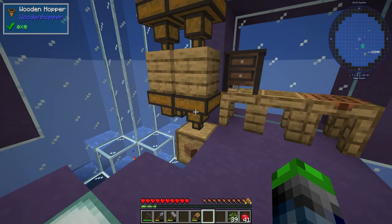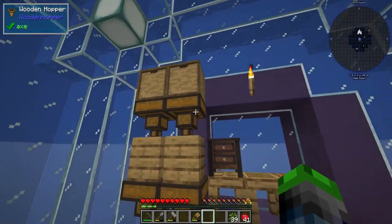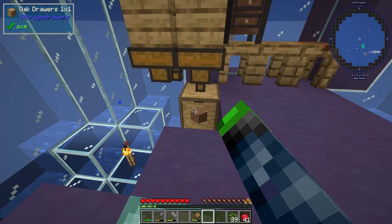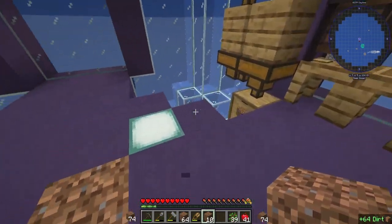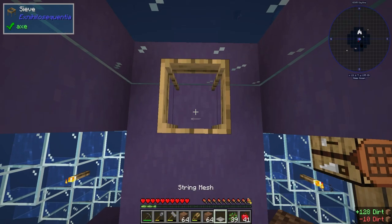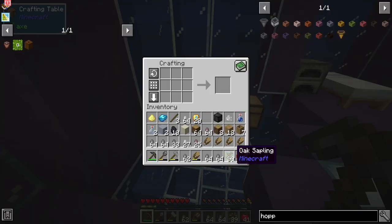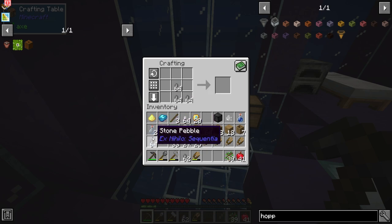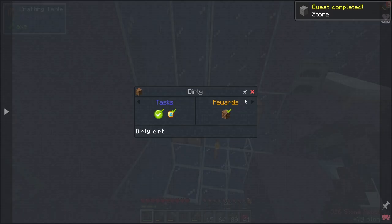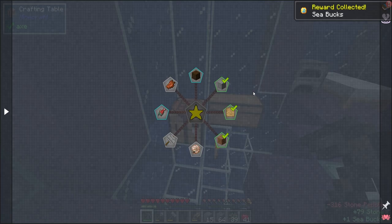After AFK for about 20 minutes, we ran about 400 leaves through both, and we have 165 dirt. I'm going to go ahead and sift about 128 of this stuff. We got quite a bit of cobblestone — a full stack and then some of stone. It's so weird it doesn't go into cobblestone — I'm not used to that. We did get a quest when we made all that cobblestone — yes, we sure did. Full stack, cool.